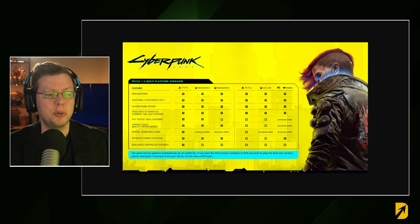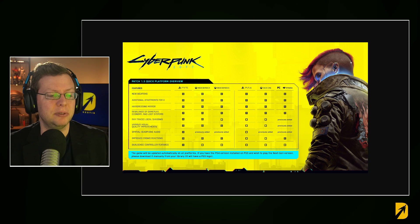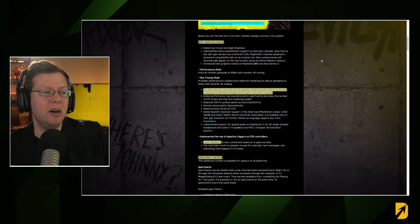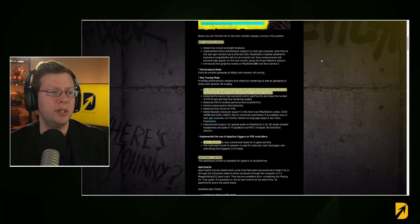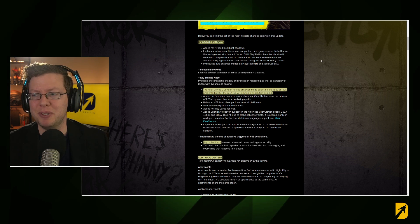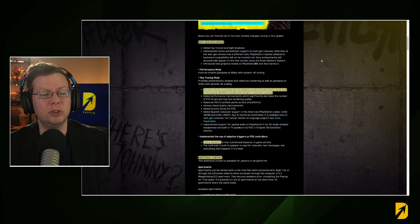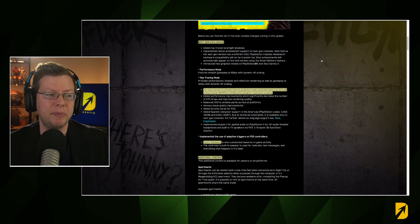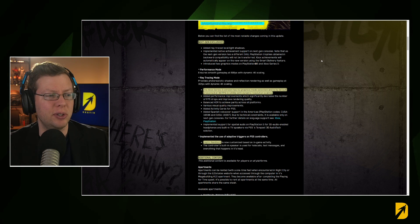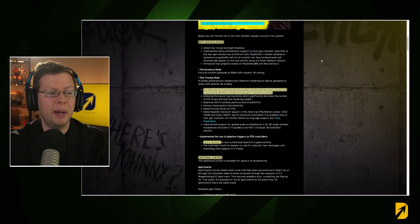There are DualSense controller features like haptic feedback. The game updates automatically on all platforms. If you have the PS4 version installed on PS5 and wish to play the next-gen version, you'll have to download it manually from your console. Next-gen exclusives include ray trace local shadows and native achievement support. There's a performance mode allowing 60 fps with dynamic 4K scaling, or you can do 30 fps with 4K ray tracing mode.